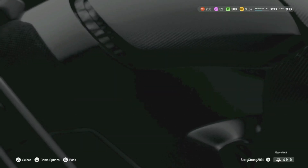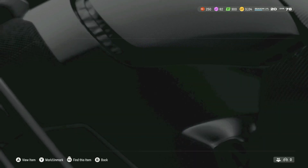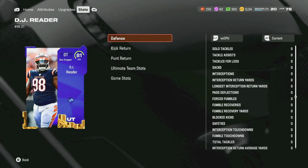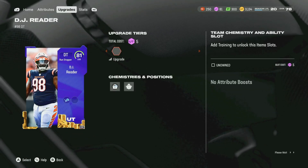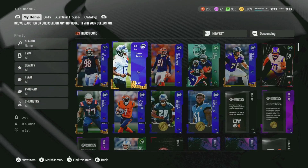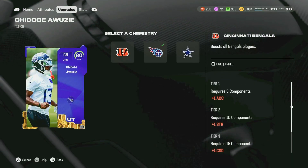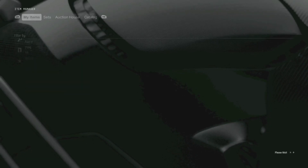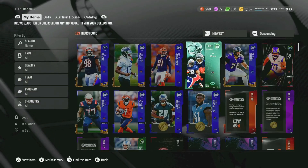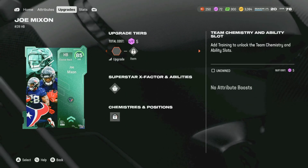Let's go back and change some of these players' chemistries. No more Lions chem for DJ Reader — we're bringing you back to the good days where you were a Bengal. And Cheeto, you're playing for Brian again, but when he was with the Bengals — bringing it back to Cincinnati. We need Joe Mixon as well, get him maxed out.